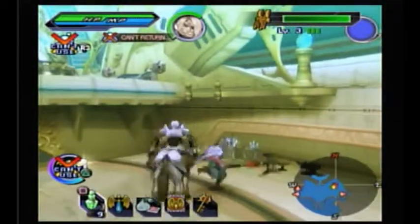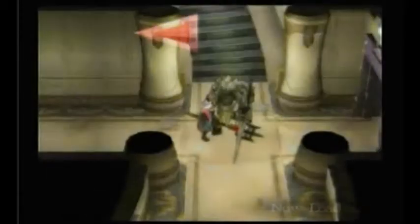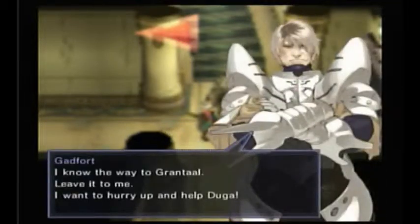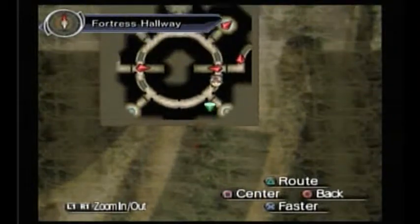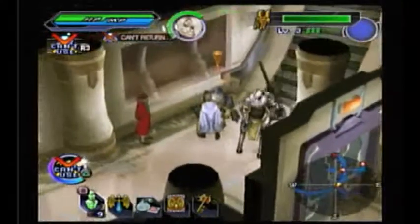Where the heck is everyone else? Maybe some other rooms unlocked. Let's go check that. An NPC explains there's a cave to the north of where the enemy headquarters were — go through the cave and keep traveling north to reach the imperial capital, Grantal. Cyril says she knows the way and wants to hurry up and help Duga. But first I'm checking if any other rooms unlocked.